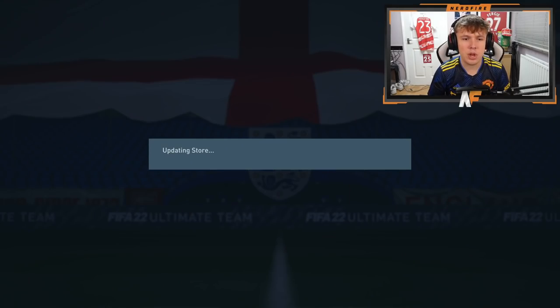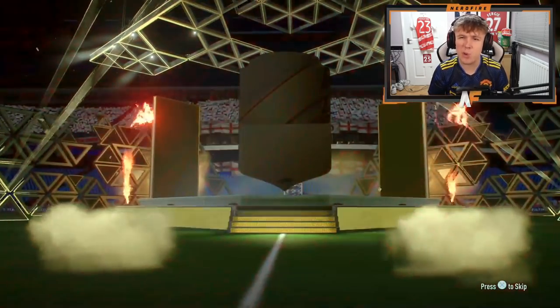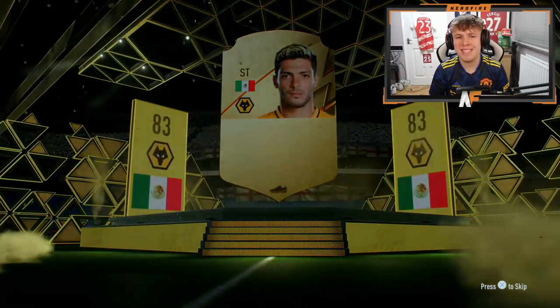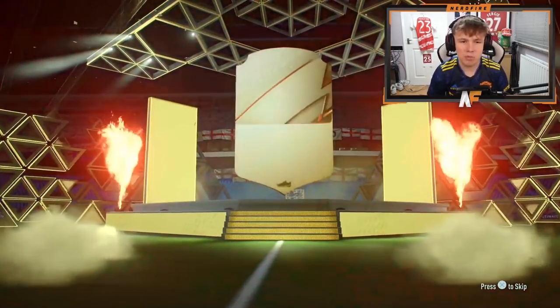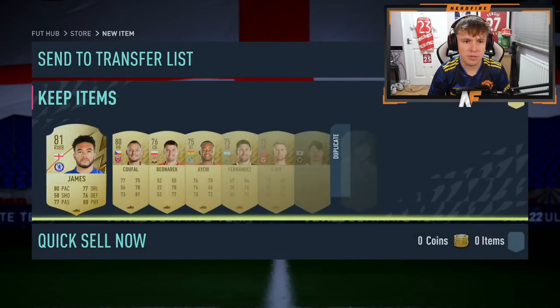Two more to go on my account - we might build some more after this. Pack four - not a walkout, it's Raul Jimenez, a board again. At least we're consistently getting boards. Final one for my account right now - pack number five - it's a board, Brazilian striker Gabriel Jesus as the top player from that pack.